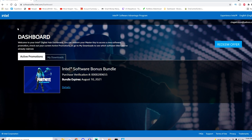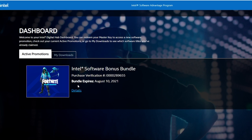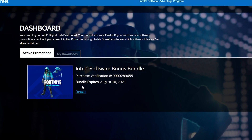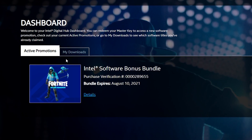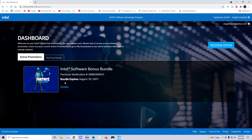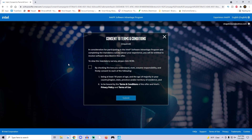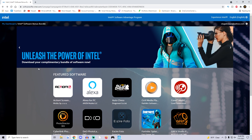Now that we completed the verification, back on the dashboard under Active Promotions, it will show the Intel Software Bonus Bundle — that's what you need to see. If you do all these steps and it's not showing up, something went wrong and you'll need to redo it. You can also see the bundle expires August 10th, 2021 — at the time of recording it's August 1st, so there are only 10 days left, which is why I'm making this video. From there, hit the Detail section, check the box, hit Submit, and after that you should be good to go.